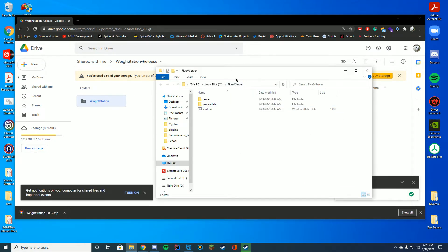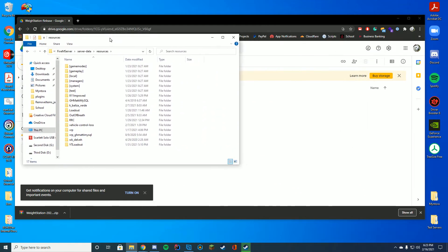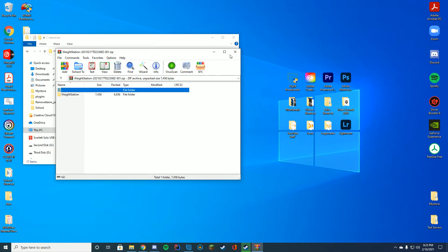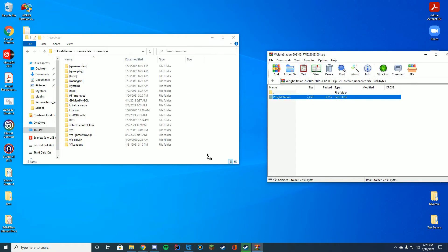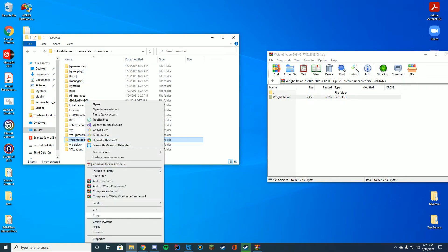Other than that, you can go to your FiveM server folder, wherever you keep your resources. For me it's in the server data resources folder, but it's gonna be wherever you save your resources — that's where we're going to put this folder. Unzip it, and all you have to do is drag in that full folder. Inside you've got the stream folder and the __resource.lua.